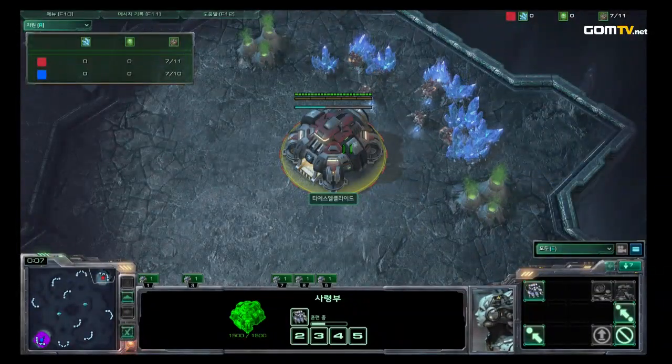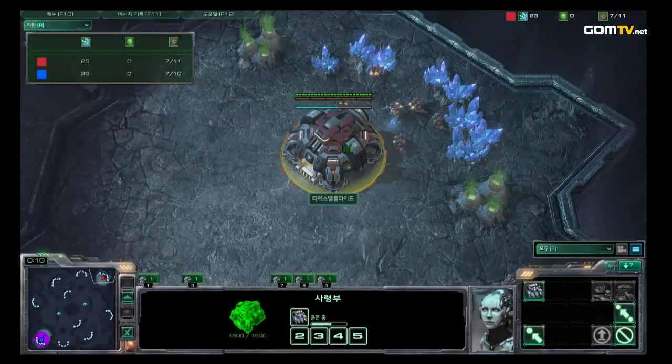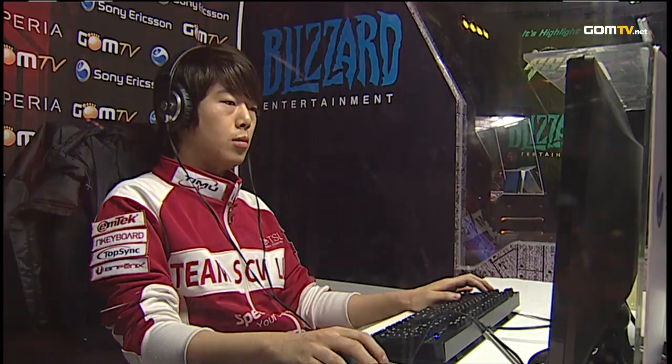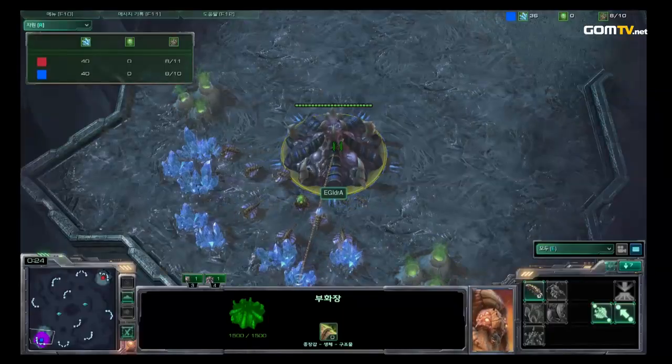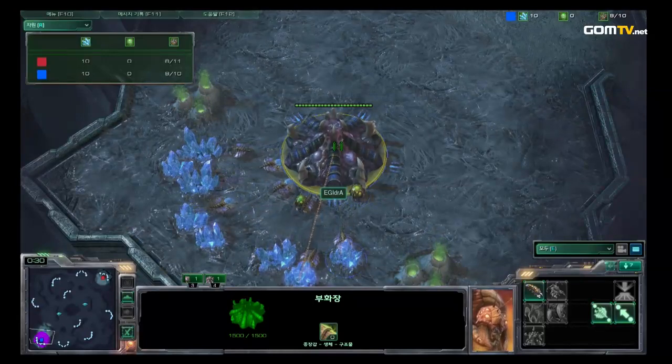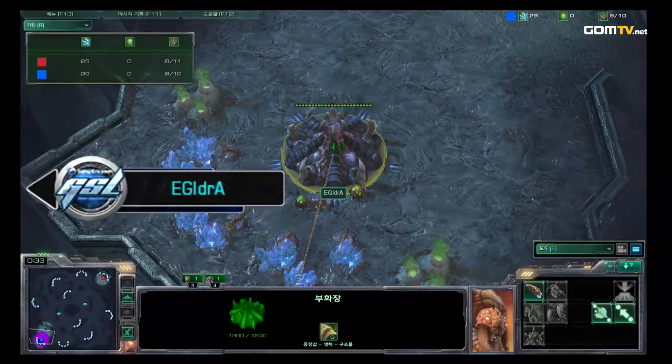No intro — straight into the game. Terran player at the top right: TSA Clyde. There he is, the greatest player of all time. Down here in the bottom left, we have our Zerg player, a member of Team Evil Geniuses: EG Aydra.